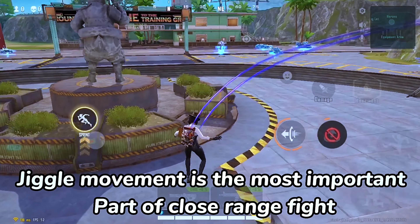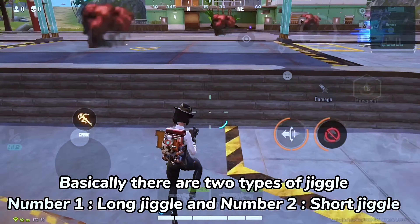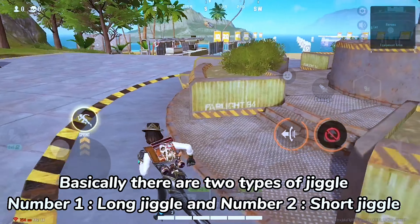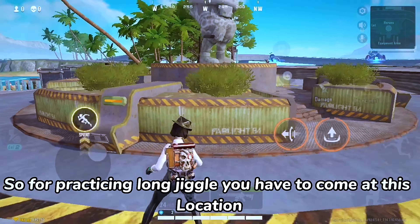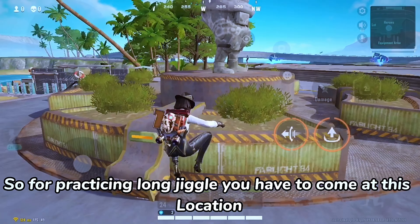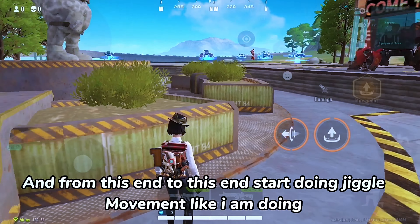Jiggle movement is the most important part of close range fight. Basically there are two types of jiggle: number one, long jiggle, and number two, short jiggle. So for practicing long jiggle you have to come at this location and from this end to this end start doing jiggle movement like I am doing.